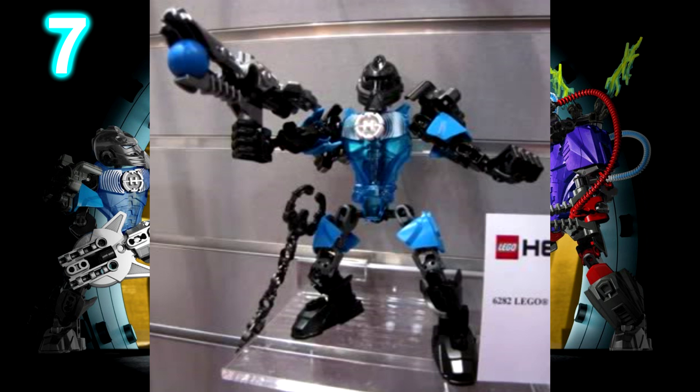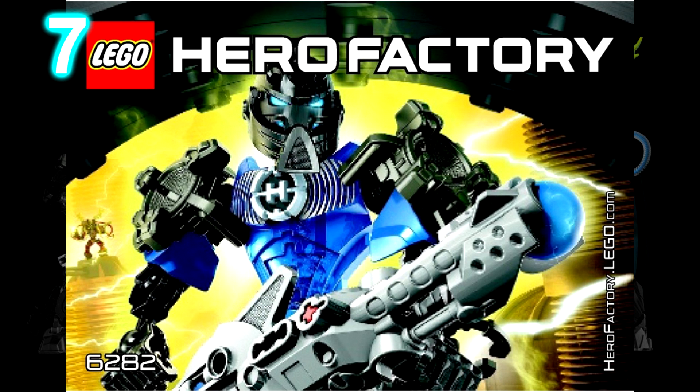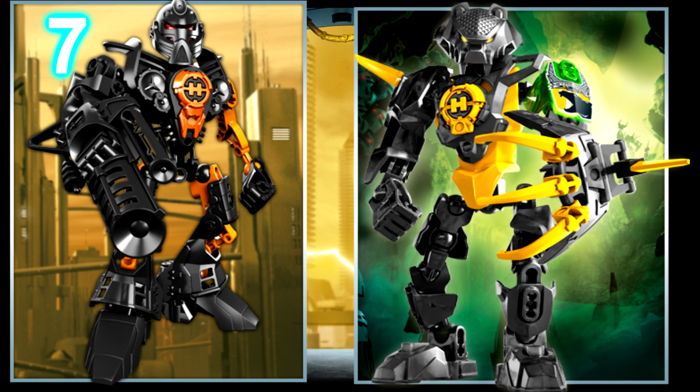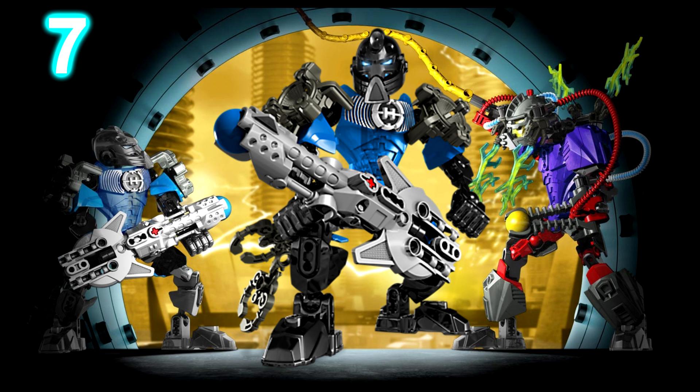At number 7 we have Stringer Breakout. Despite being small, Stringer would probably be my favorite Breakout hero. We all know Stringer has sound powers, which works well because he has speakers on his shoulders and a guitar-like weapon. It may be a step away from the orange and yellow color scheme that we're used to seeing on Stringer, but the printed trans dark blue chestplate makes up for it.